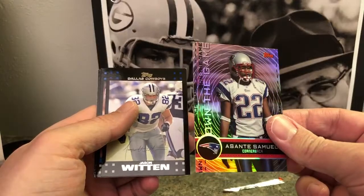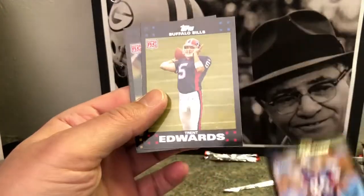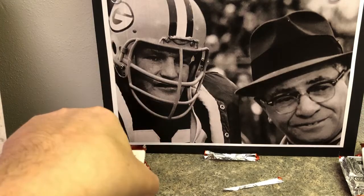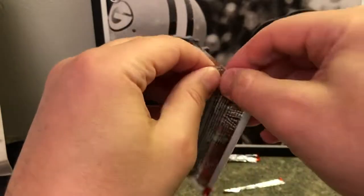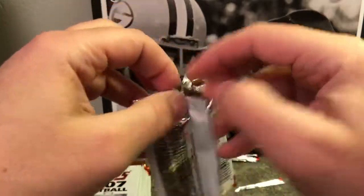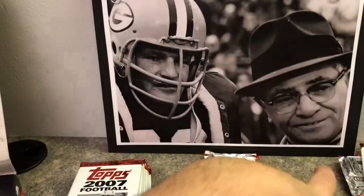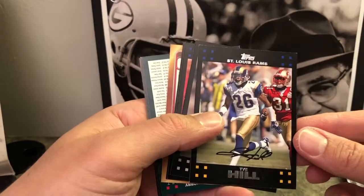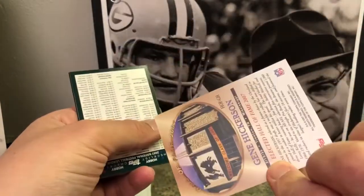Pretty big ding here. Marquis Colston, Roy Williams the safety for the Cowboys, Brian Urlacher — Bears — cool card. Tony Romo from Wisconsin, good announcer on the game. Asante Samuel cornerback, on-the-game insert — nice and shiny. Jason Witten still playing — got a bad corner. Steve Smith all-pro. Trent Edwards rookie card — ding corner. Jonathan Wade. Who knows where these packs have been — sitting on shelves, moved around, in trucks, went through the postal service. Ding corners are to be expected when dealing with old wax, especially with these black corners.